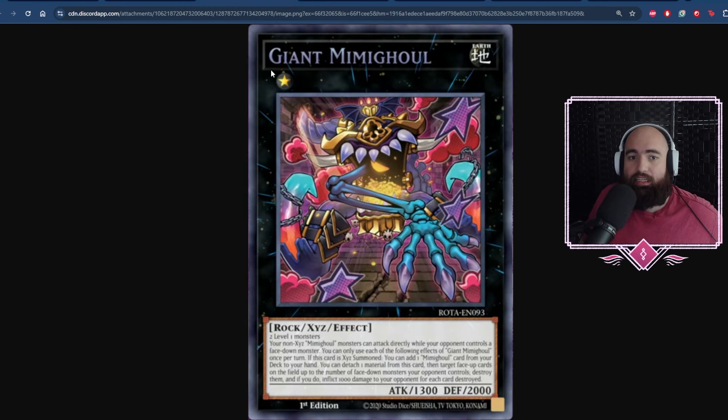Now for the final big Xyz, Giant Mimighoul. This requires two Level 1 monsters — generic. Your non-Xyz Mimighoul monsters can attack directly while your opponent controls a face-down monster. This is Mimighoul Mizen. I'm a big fan of ninja, and having monsters also be able to attack directly is a big factor for finishing out games, and Giant Mimighoul feels like that immediately. This being a 1300/1200 — with Dungeon, a 3300 attacker — very powerful stats to get over.